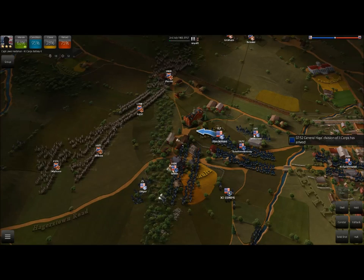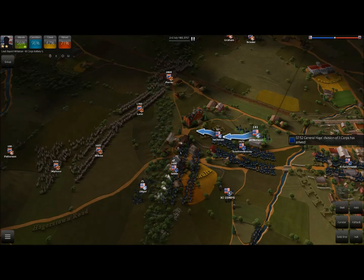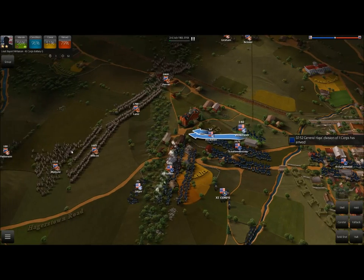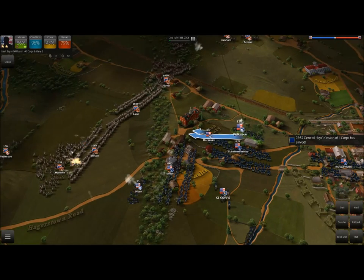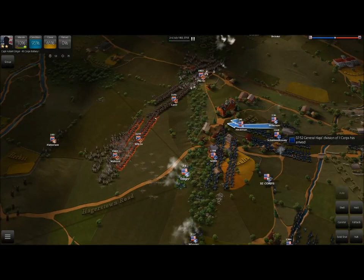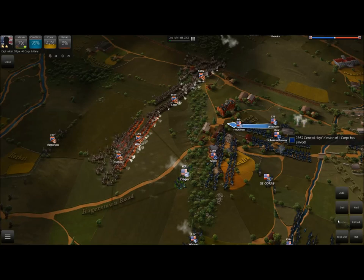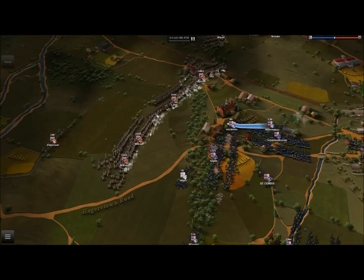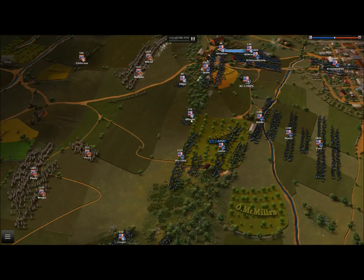Artillery is an integral part of Ultimate General Gettysburg. The only way to use them effectively is to mass them together, much like the old Civil War. You also have to keep in mind the different kinds of rounds you're firing. In this case we're going to choose Canister Shot.